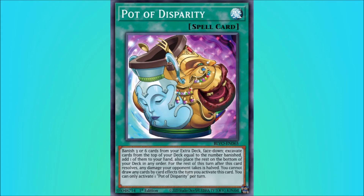You can only activate one Pot of Disparity per turn. Being able to see the top six cards of your deck is insane, because if you are looking for that one piece to make your combo, you could easily search it out with this card. Yes, while banishing six from your extra deck does sound like a lot, a lot of extra decks don't really need every single extra deck monster.